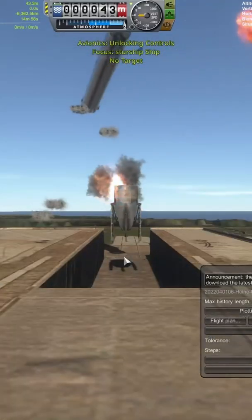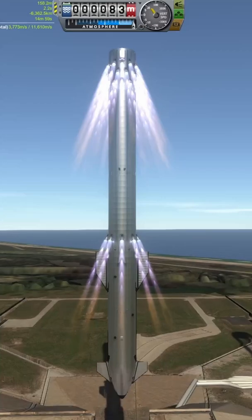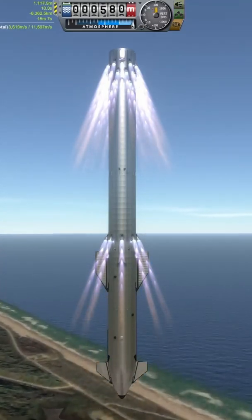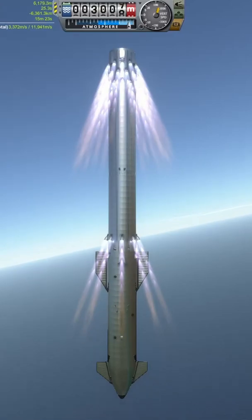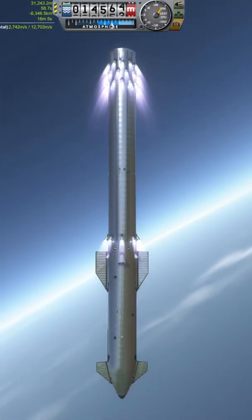The first attempt went about as well as you'd expect, but after a quick shifting of some of the raptors and a touch of autostrap, the Australian Starship was on its way. Much like my recent upside down Saturn V short, in order to make this fly I had to remove the engines from their correct positions and place them on the side of Starship, angle them out, and add more.